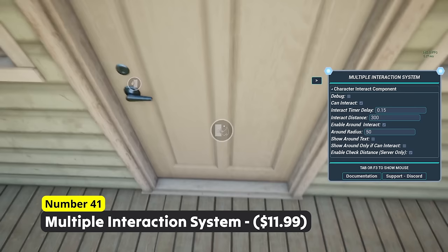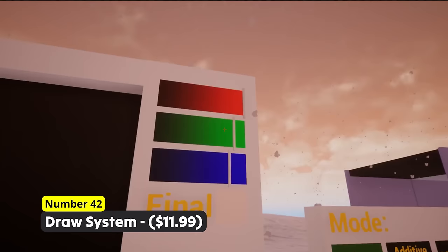Show your artistic vein with Number 42: Draw System. Easily draw directly on your wall or with UI and let your artistic hand take over you for a moment.